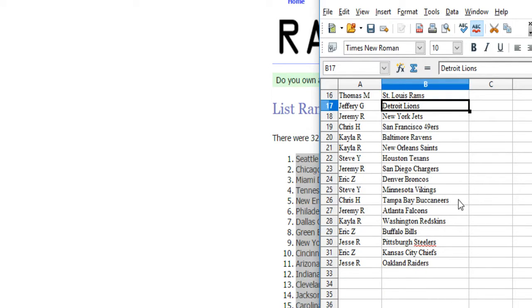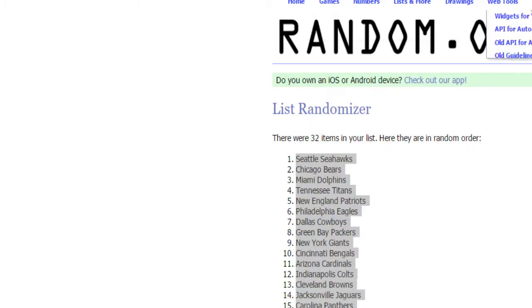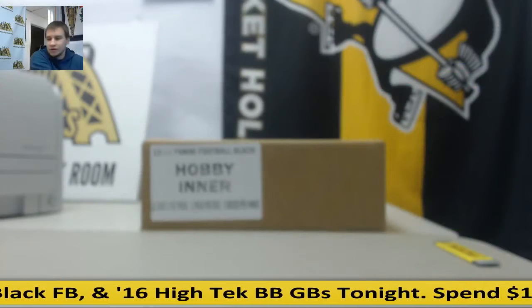Jeremy R. has the Jets. Chris H. has the 49ers. Kayla R. has the Ravens and Saints. Steve Y. has the Texans. Jeremy R. has the Chargers and Falcons. Kayla R. has the Redskins. Eric Z. has the Bills. Jesse R. has the Steelers. Eric Z. has the Chiefs. Jesse R. has the Raiders. If you didn't hear what team you had or missed it, let me know and I'll tell you.